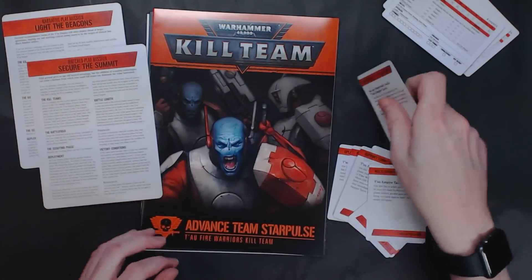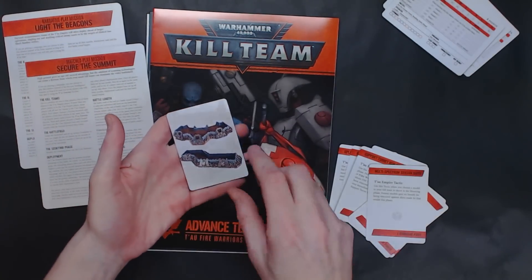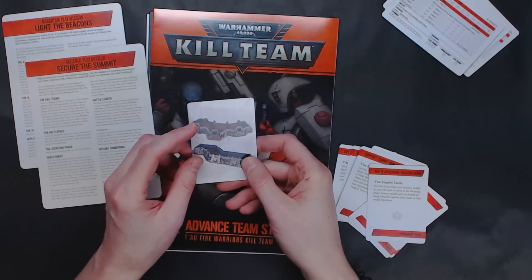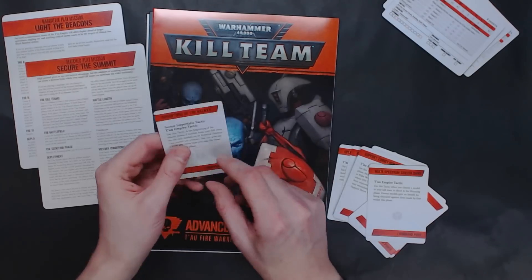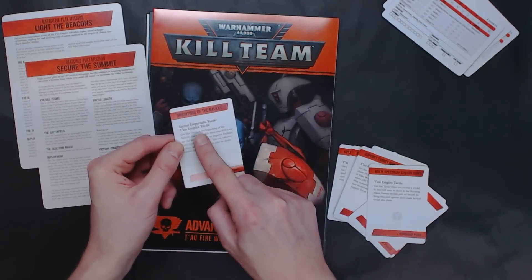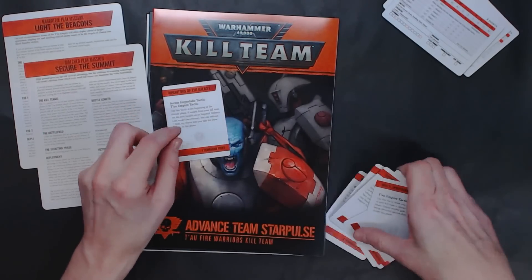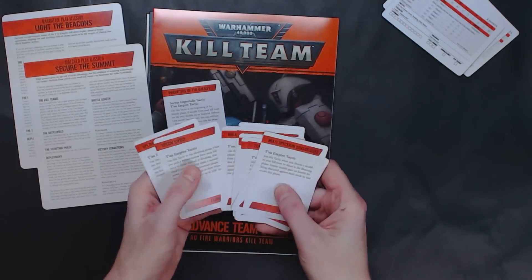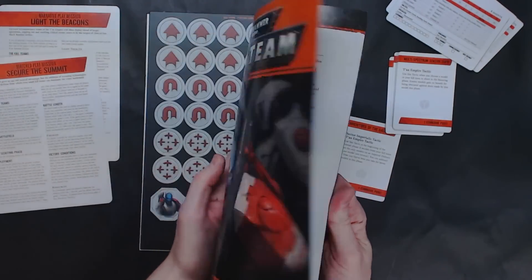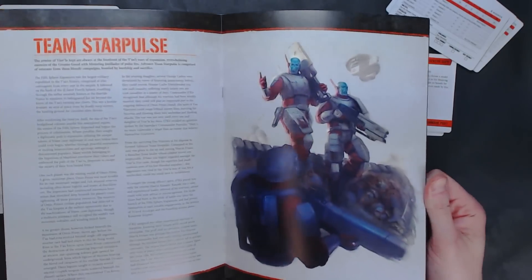They did the same thing here with the generic terrain — they show a picture of what I believe is called the emplacement, and that's going to be keyed to Sector Imperialis and of course Tau. Then you have all their specific tactics as well, plus a little fluff booklet about what's happening and all that sort of stuff. These are pretty neat.